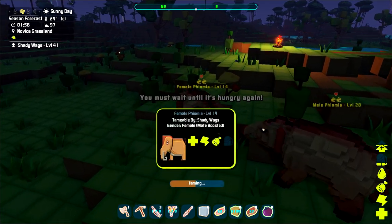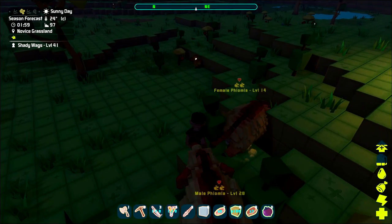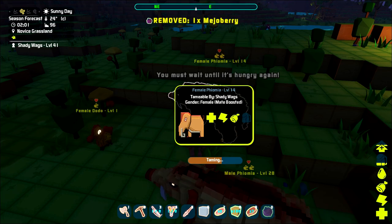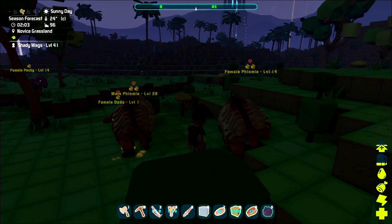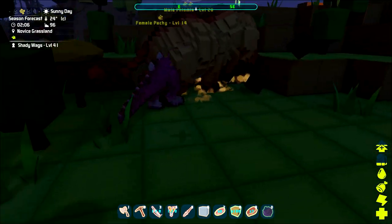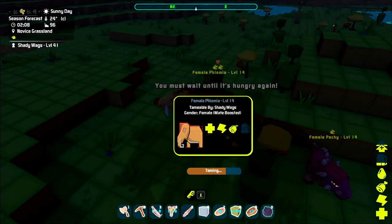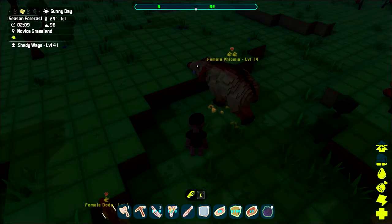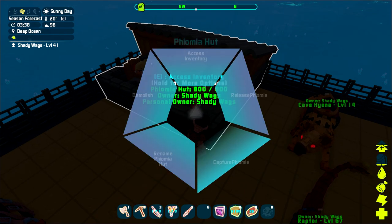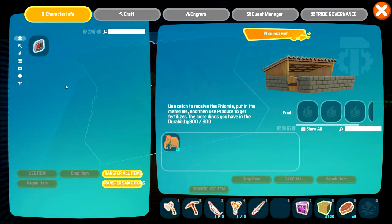Two dinos you're definitely going to encounter in the Novus Grasslands — the Pachycephalosaurus or simply the Pachy, and the Pheomia. Don't waste your time taming either one of these; I wouldn't even waste your Engrams to unlock the saddles. They are so weak that any aggressive dino like the Raptor will one-shot kill them. They're extremely slow, have weak attacks, and you're better served killing them to level up. Now later on you will need the Pheomia to create fertilizer, but don't worry about taming them right now.